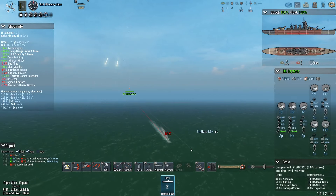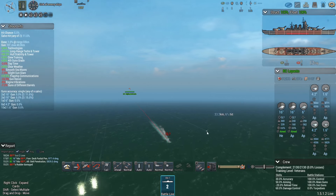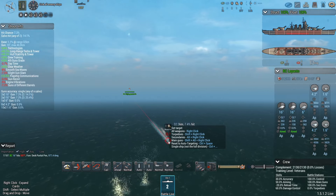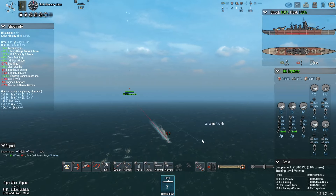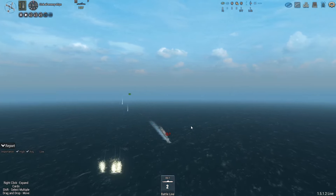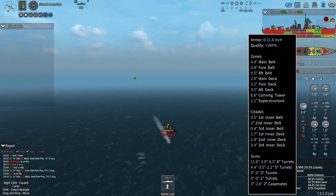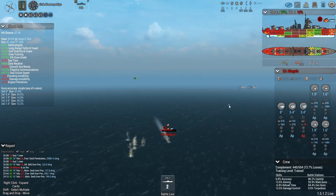You have some armor — 2.9 main deck — not enough to protect you though. Kinda get some ricochets. At 25 kilometers: 5.1-inch deck pen with AP, 1.7 with HE. Let's switch to HE and see what happens. More damage — quite a bit more damage, and flooding.